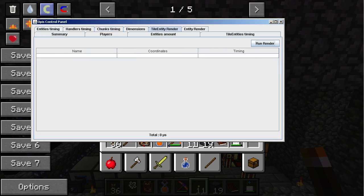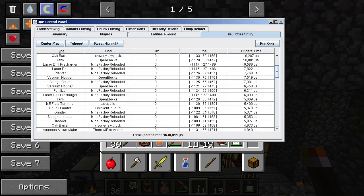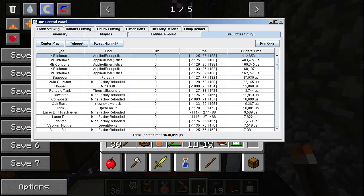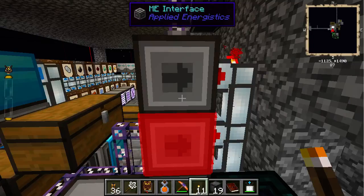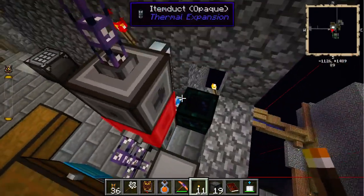Let's go into Opus tile entity timing to see what's dragging down the game. We can see all the ME stuff — let's teleport to this ME interface which has 400, and it will show up in red. This system is actually lagging out our game.